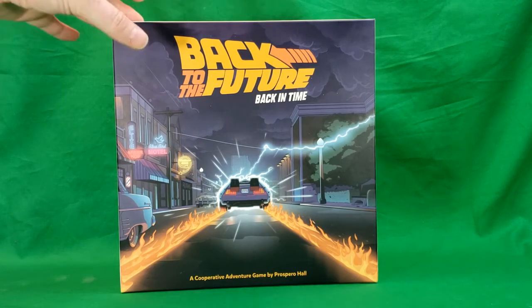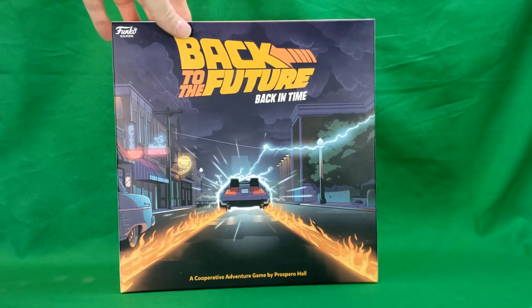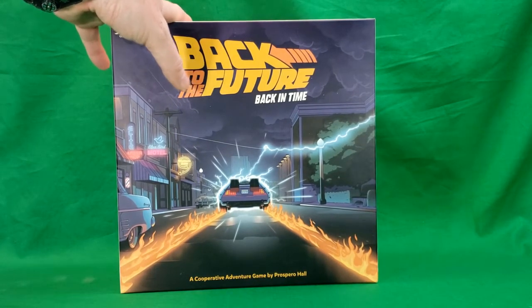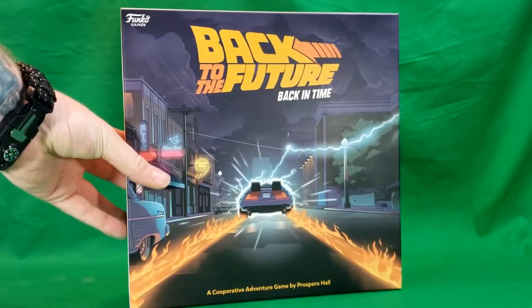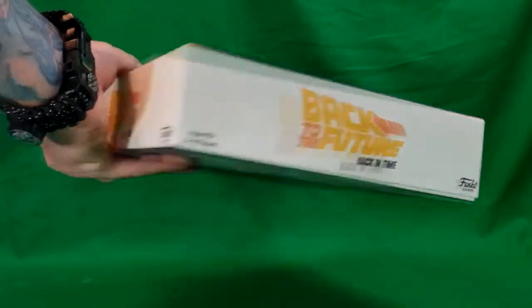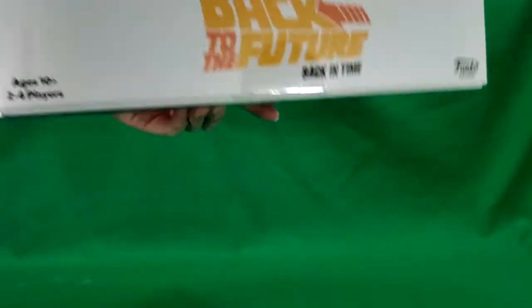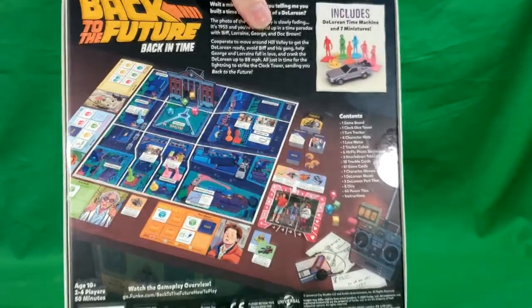So as you can see, this is from Funko Games, a cooperative adventure game by Prospero Hall. And if you guys can hear that, there is an ice cream truck outside. So there's the front, the bottom, the side, the other side, the top, and the back.